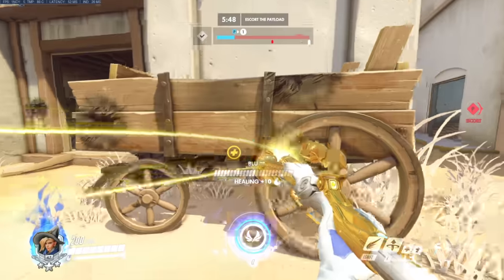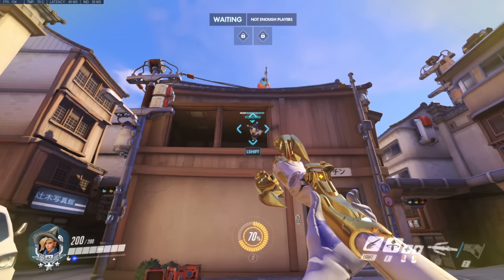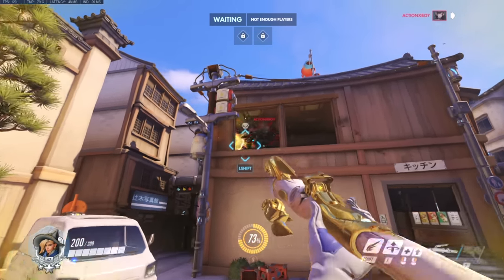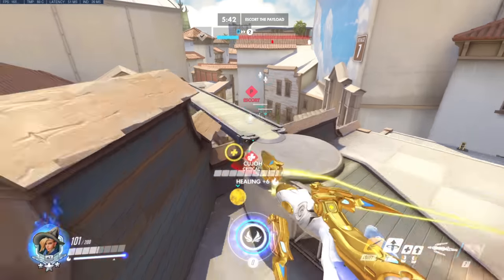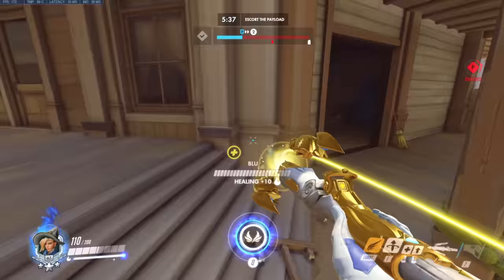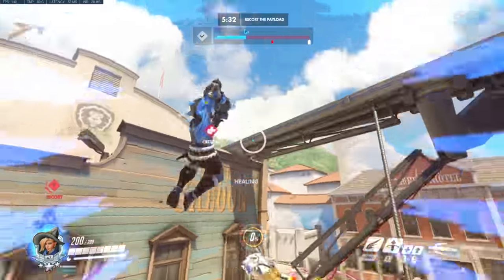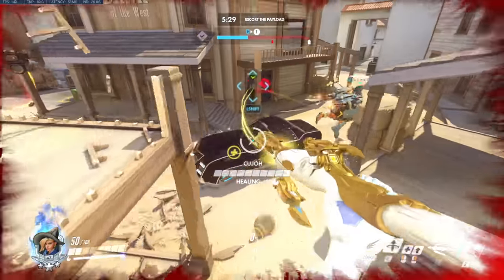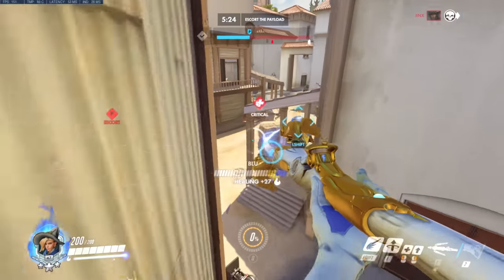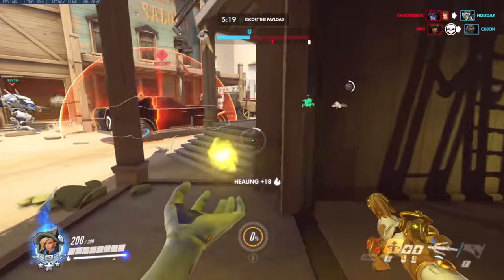Sometimes using your beam can actually be detrimental to your team, specifically when somebody is on a flank. I cannot tell you how many times I have seen a fantastic flank just for a Mercy to reveal them, losing the fight. It is really heartbreaking because if they had just waited to beam a second later, the result would have been a swift fight win. Make sure you aren't healbotting either. Damage boosts and mobility are the only things that set Mercy apart from other supports. Why play her over Brig that is more reliable and is a sentinel in the backline? The only answer is to influence breakpoints — critical aspects of fights that cause one team to win over the other.